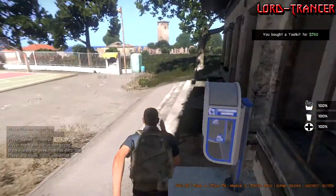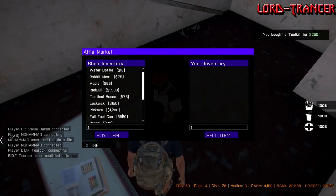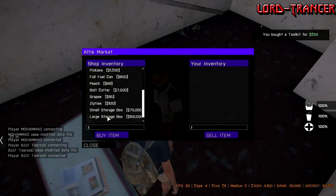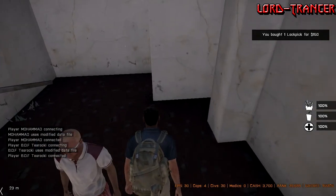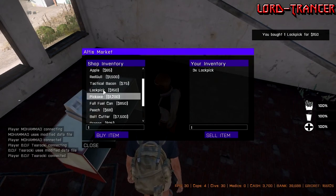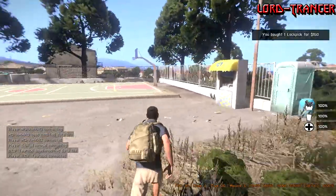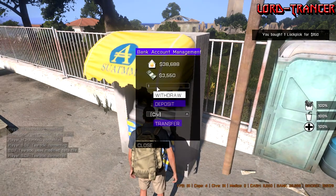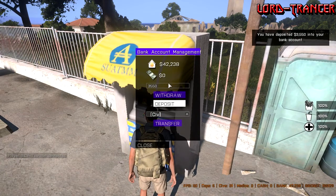I don't think we need any food - that's not really part of this. But what I will take is lock picks - I'd better take more, so four lock picks. Then we'll deposit the rest of our money into the bank, or some banking insurance. Deposit that - oh wait, no, we need a vehicle which is five thousand.